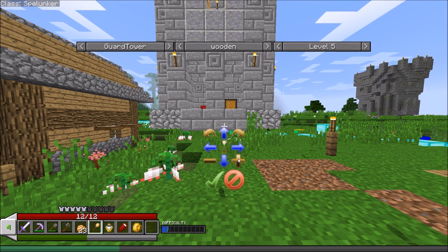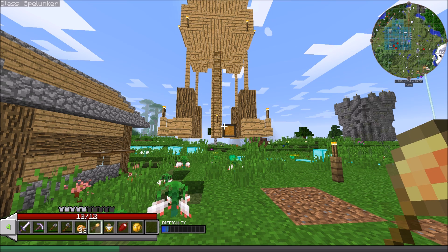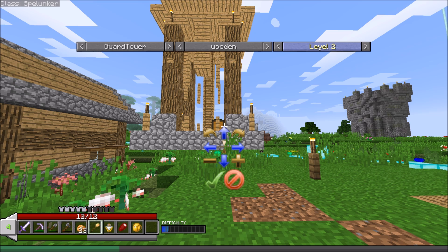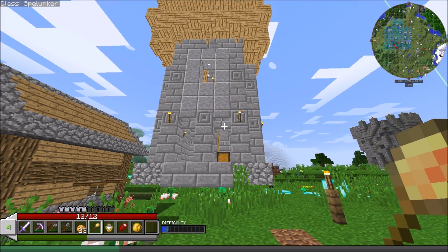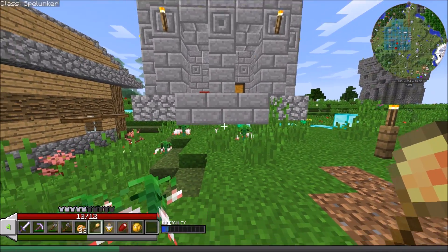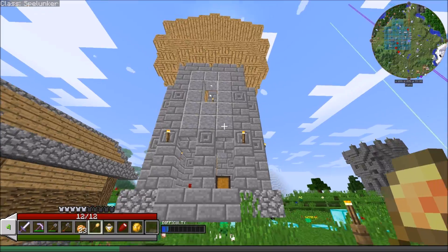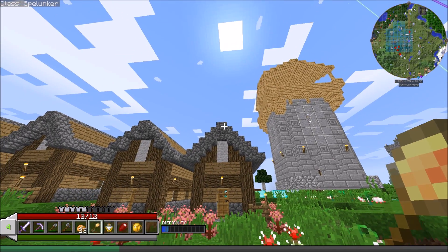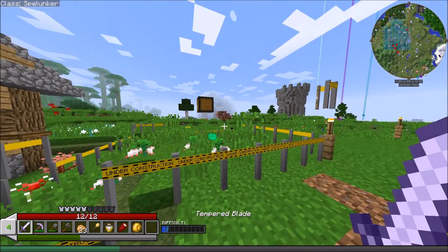I want to have steps going up to it, kind of like a tiered ridge going around it, and have it elevated above everything. It's a guard tower - they need good line of sight. I don't want the buildings to obstruct the view. I want it to look impressive - like you've got this big raised building. We'll set it up right there and tell her to start building this.